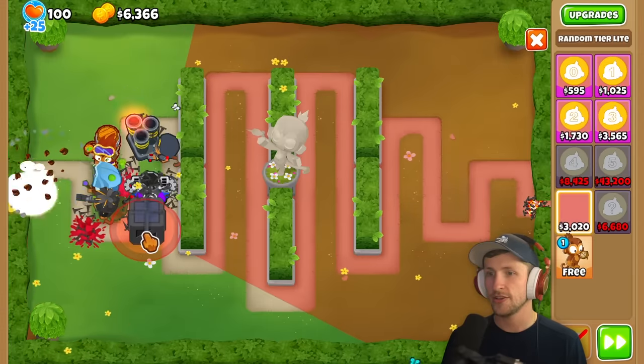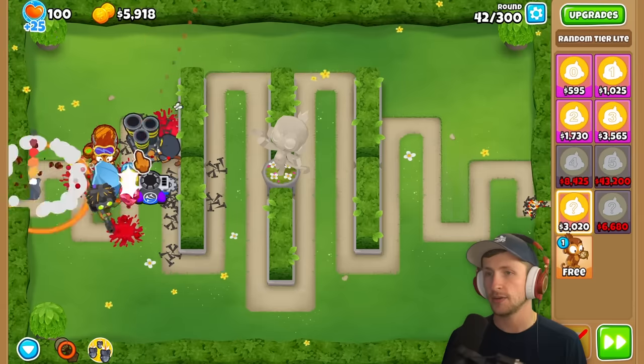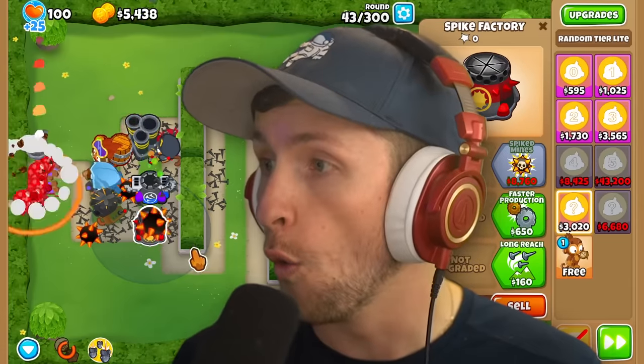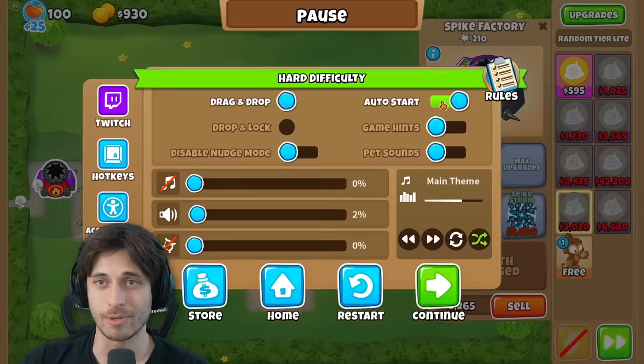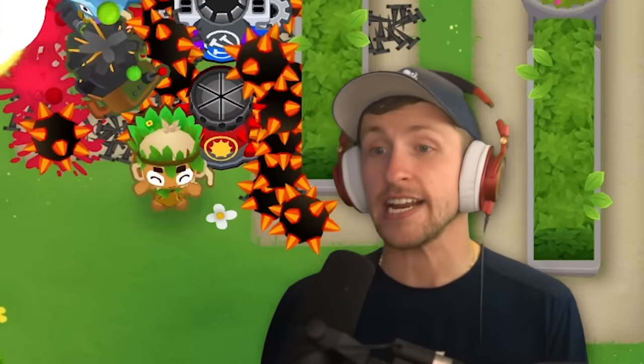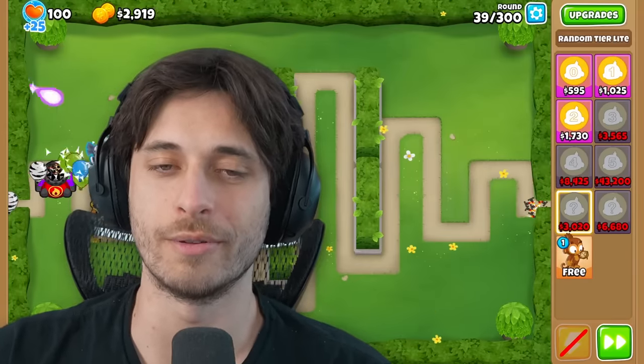Saber is trying to get a Banana Farm. The narrator gets White Hot Spikes with MOAB Shredder - pretty good. Then Saber gets Jungle's Bounty out of the cheap basic tier - a T5 druid - impressive result from the cheaper option.